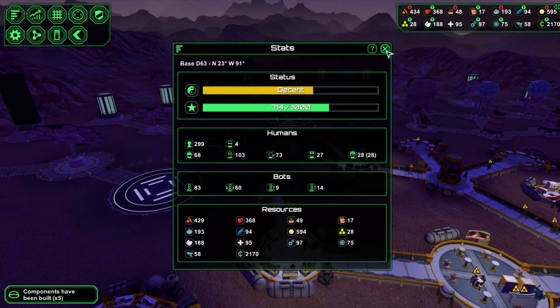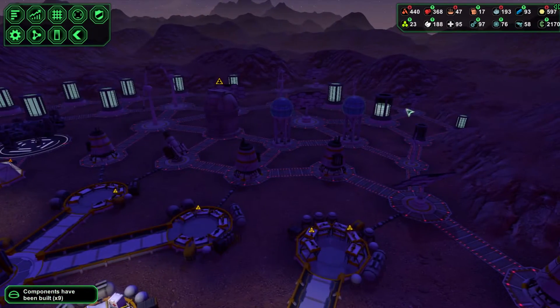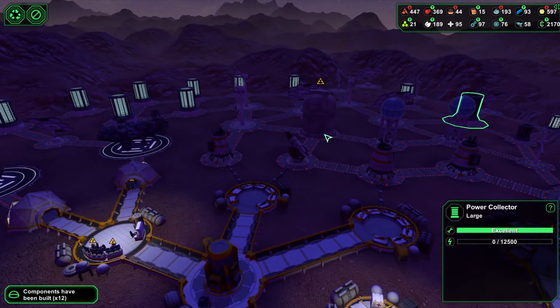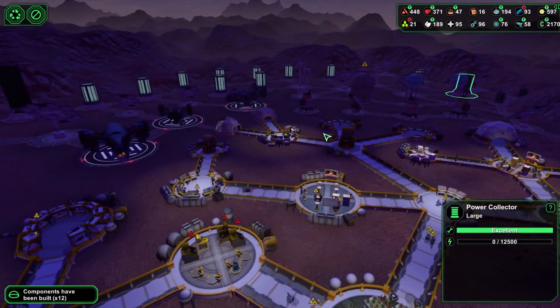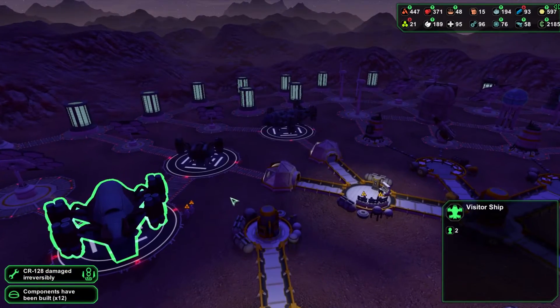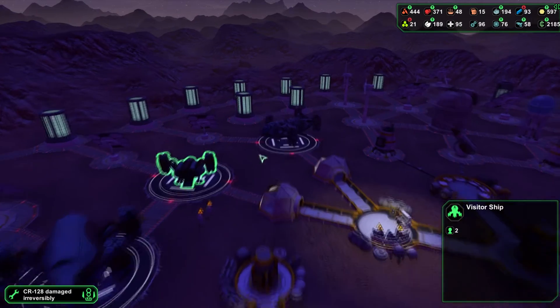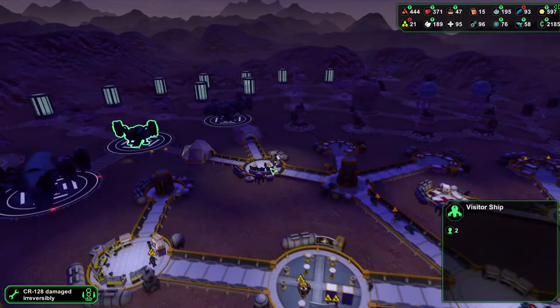We're at a decent status. Our power is looking really good — it is draining but it is night time. Is it a colonist ship? No, it's a visitor ship. Dudes, clear off this landing pad — on starports, be gone.